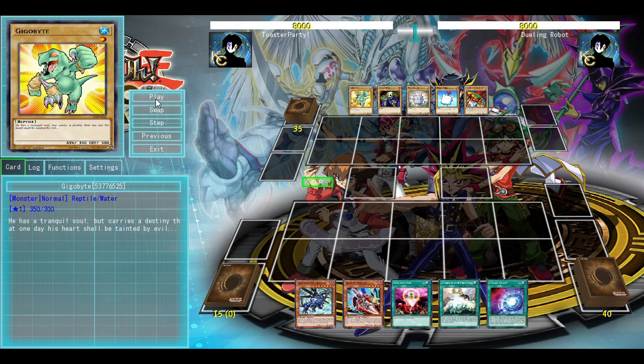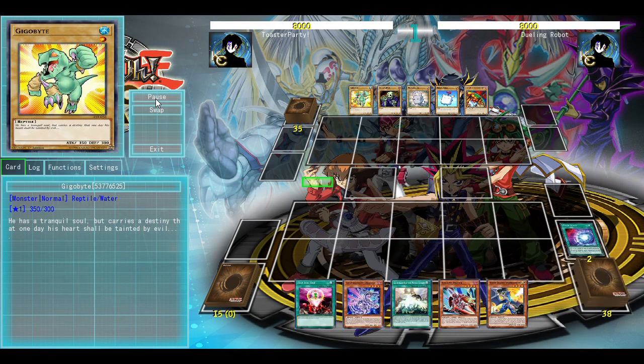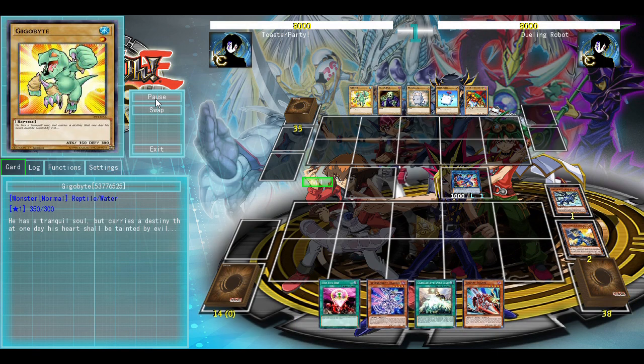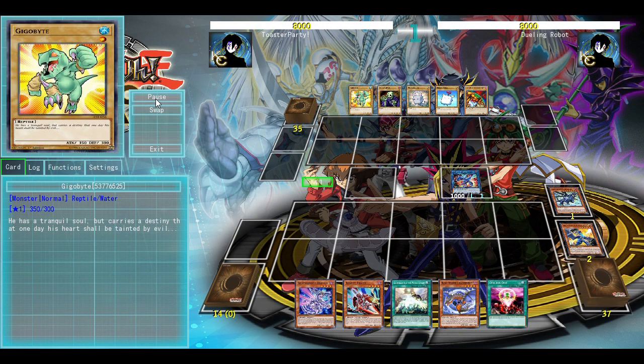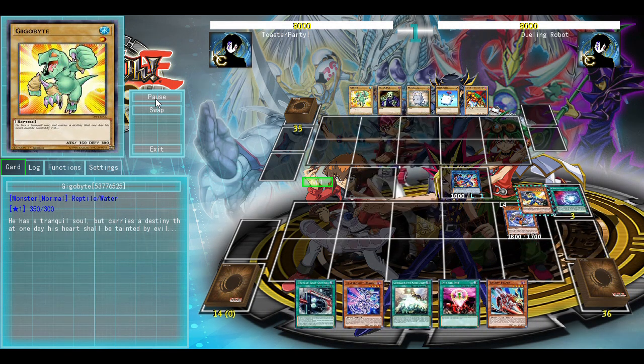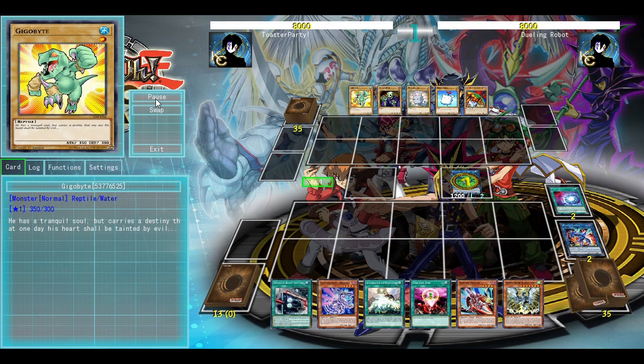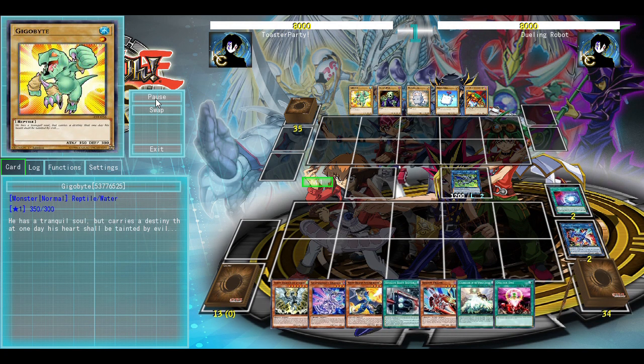Back with test hand number two, and this is still another really good hand. We're going to start off with Chaos Space, pitching Apollousa Router, getting a copy of White Dragon Wyver Burster. Then we're going to use White Dragon Wyver Burster to get the Black Dragon Collapser, and after that, searching up a Rocket to our hand using the effect of Apollousa Router. We then get a draw, and Tempest is an amazing draw right here.